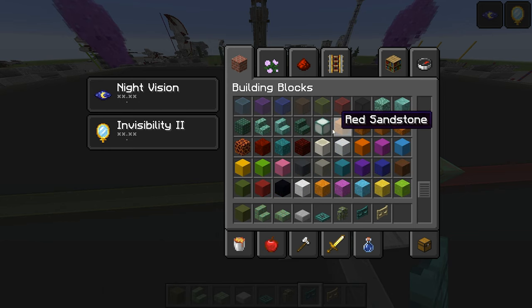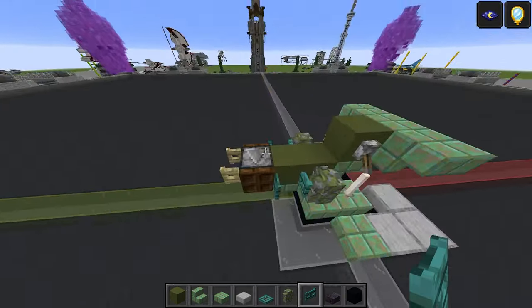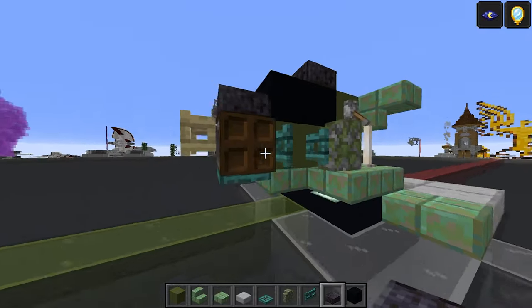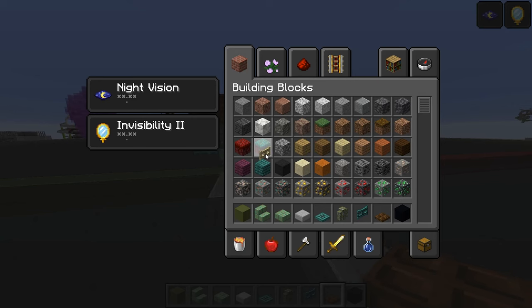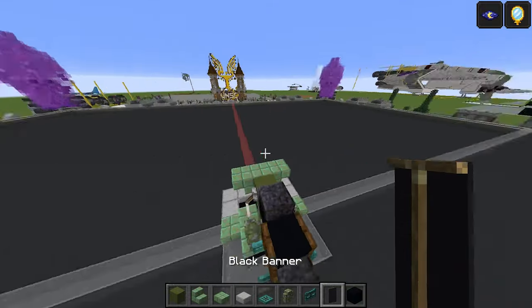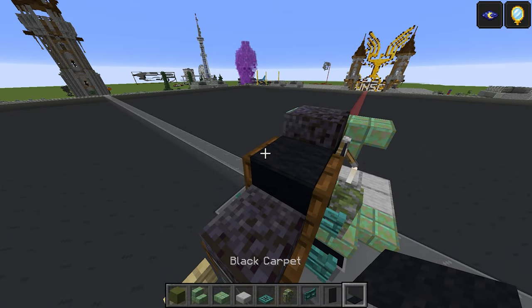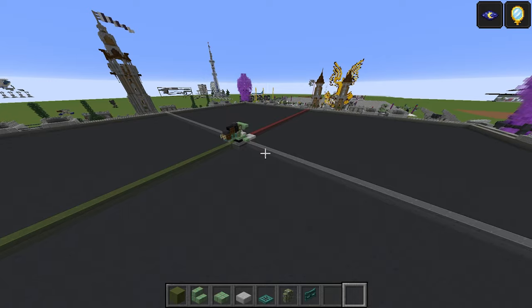Grab black concrete and also a polished black stone slab. Place two black concrete there, and the slab goes just on top of the observer, with another one on top of that. With the dark oak trapdoors, one and two. Also grab a black banner - that's going to go there and there as well. Add a black carpet on top of the black concrete there, and that's pretty much all the cockpit blocks done.